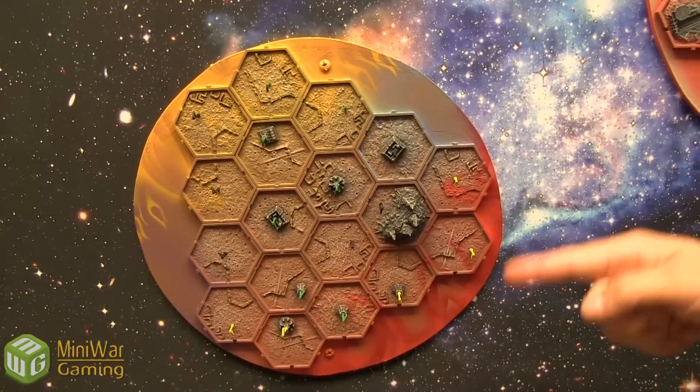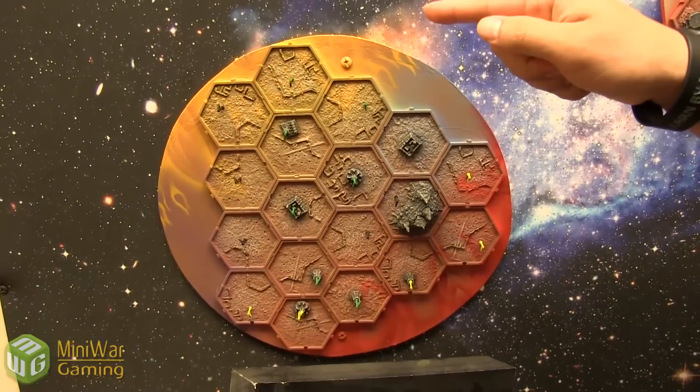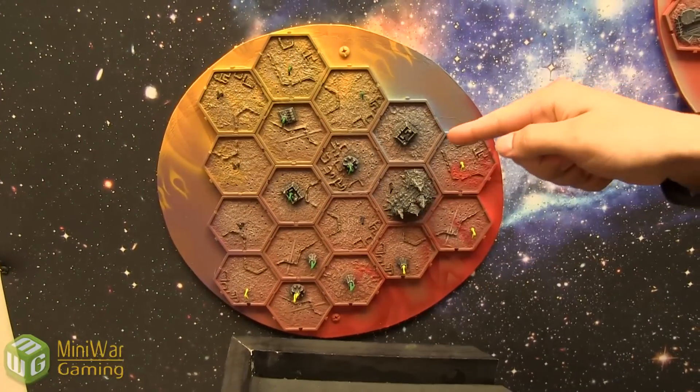Now I'm going to roll some dice for every Warp Convergence world. On sixes, I get to place a flag in an unoccupied space. If it's 100% occupied, then if I roll three sixes I can actually take over somebody's — in this case, Necrons. That's what I would do.